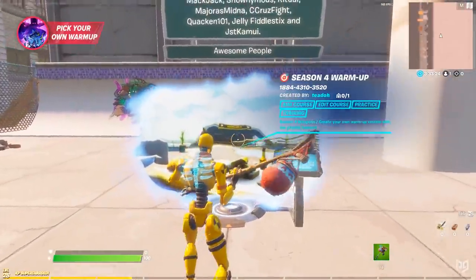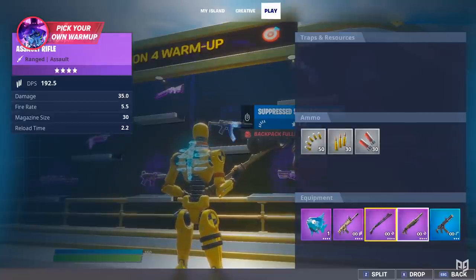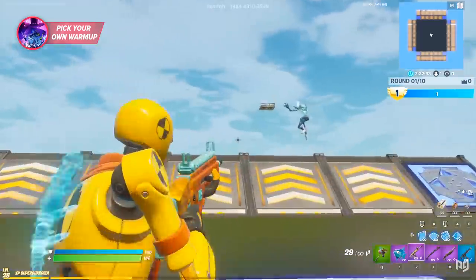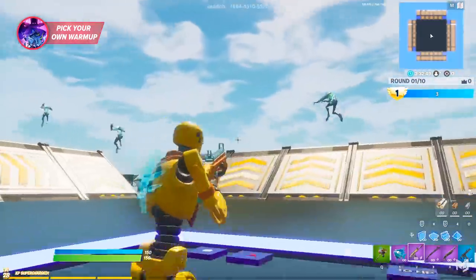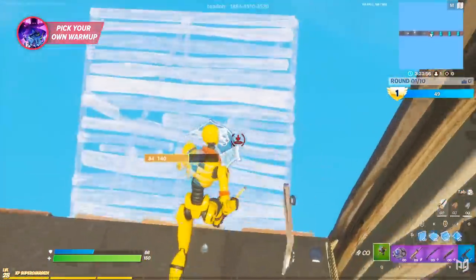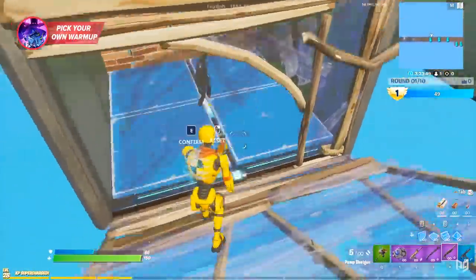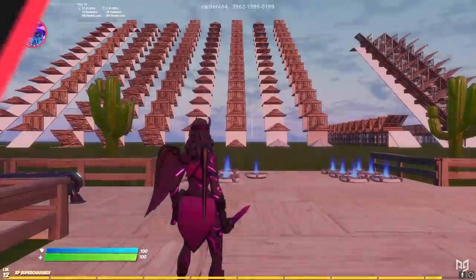The first map I want to show you guys is a super unique map that just recently came out, created by a content creator known as Tito. This map is basically a pick-your-own warm-up — it has a ton of different sections that you can use to warm up all aspects of your game. This map is great if you're the type of person who likes to keep it simple and wants their whole warm-up in one place.